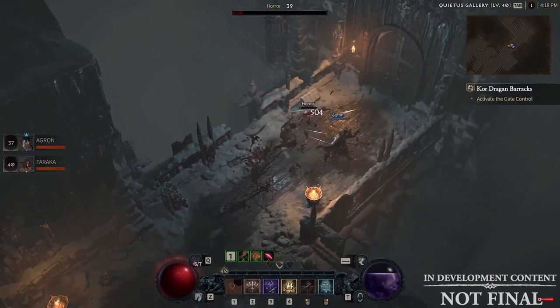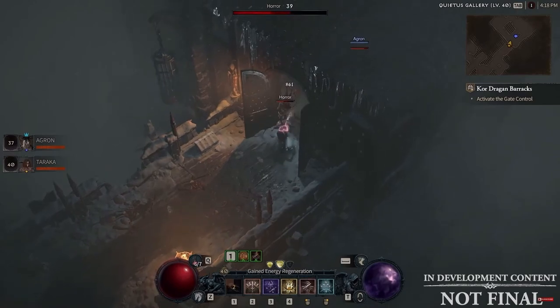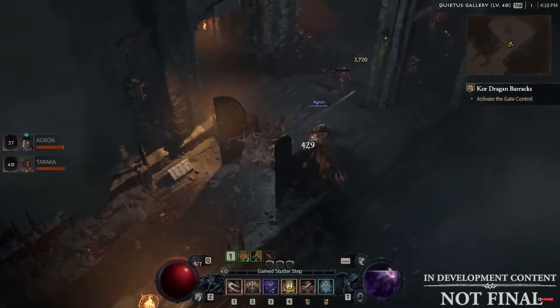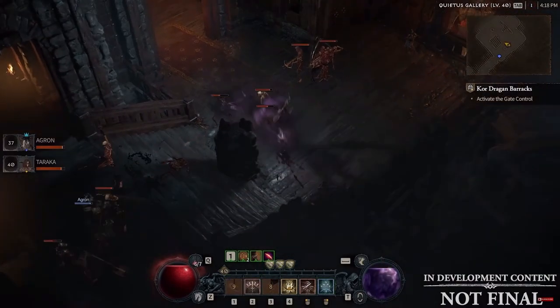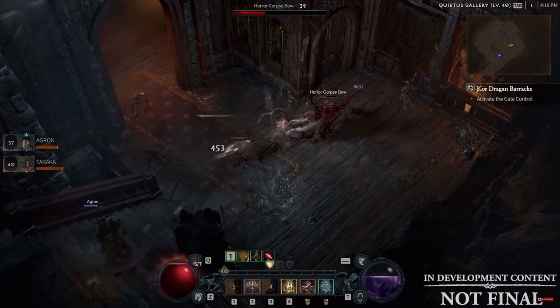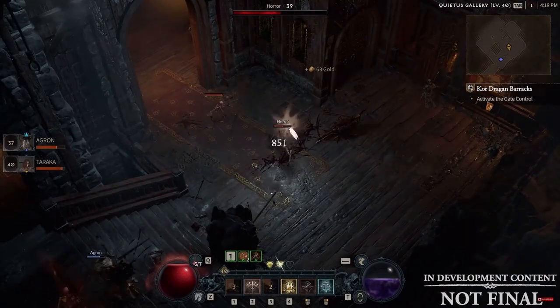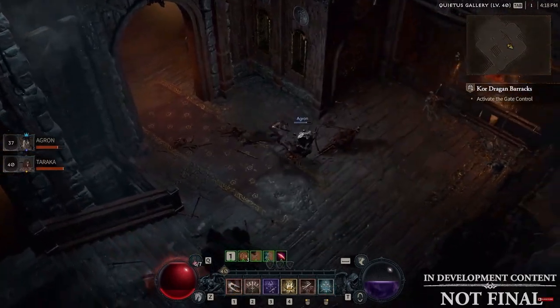Whenever you attack a marked enemy in a group, it fills up your Inner Sight gauge, which is the second specialization. When it's full, you gain unlimited energy for four seconds, and that's when you bust out some of your strongest abilities in the game. Unfortunately, the third specialization — Preparation — isn't available to us yet. Blizzard has not released any information on it, but as soon as we find out, I will be letting you guys know.